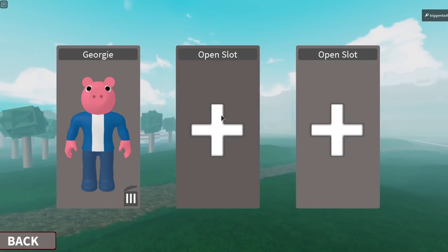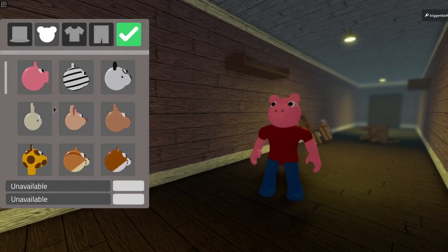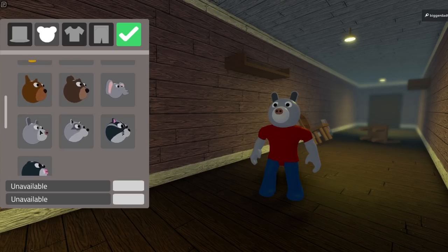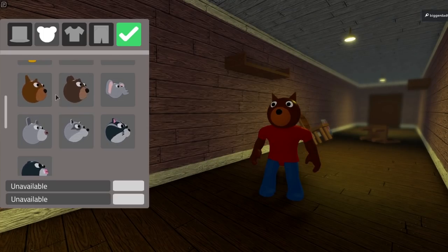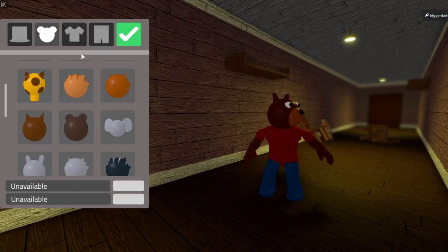You can make a new character — hit open slot and go to character builder. Let's select a head. There's a bear that looks kind of cool, a foxy... I'm foxing! All right, I think I'll go with a fox — I kind of like the fox.